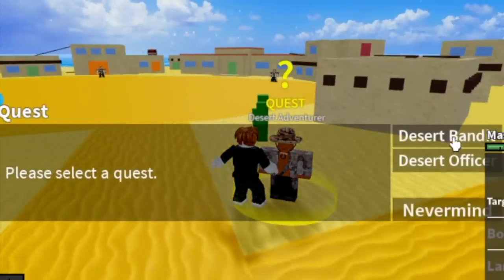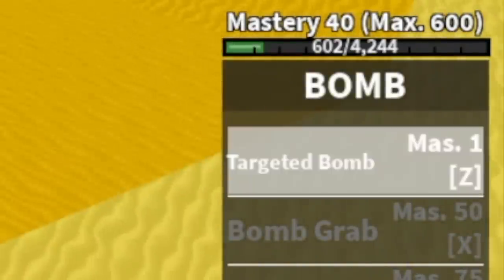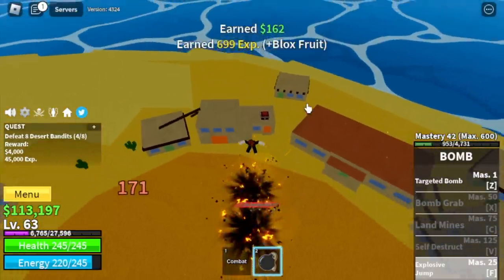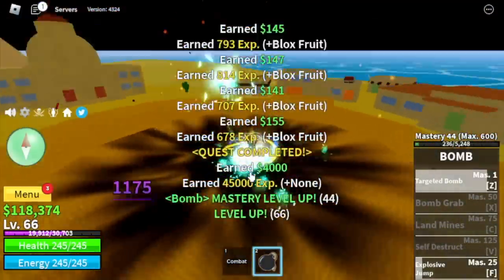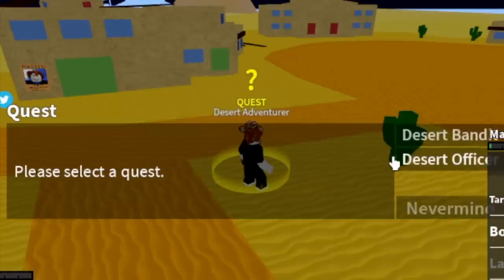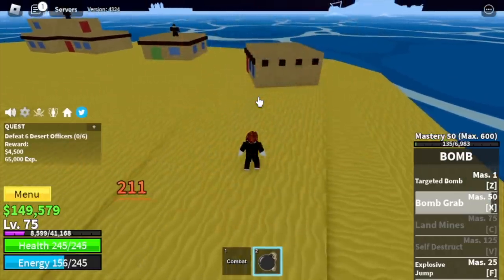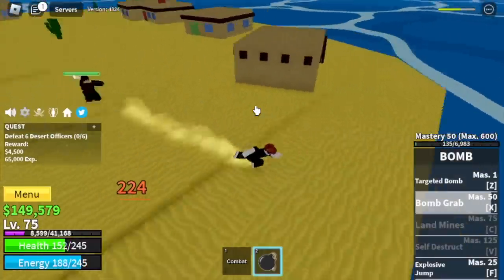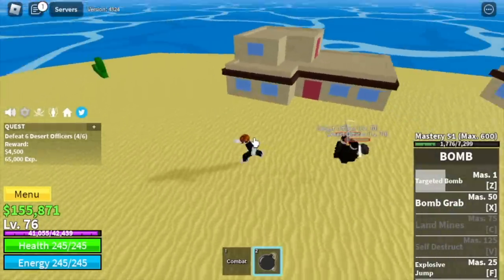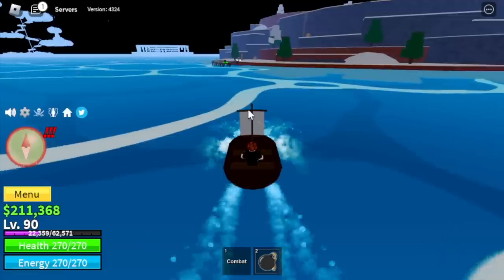Our target is the desert bandits. Ten more masteries to go before we unlock our X skill, so let's start defeating the desert bandits. At level 75 we will unlock the X skill as well as our new quest, the desert officers. Sad news — Bob Grab is only a single target skill, so we will just rely on our Z and F skill combo.